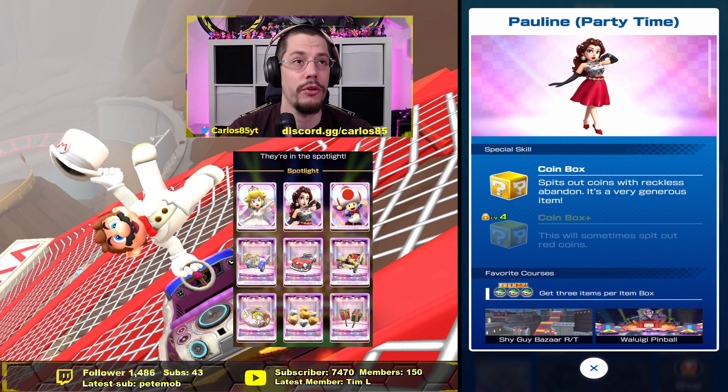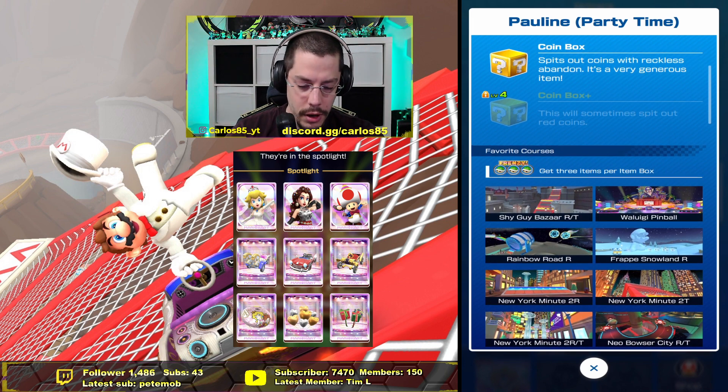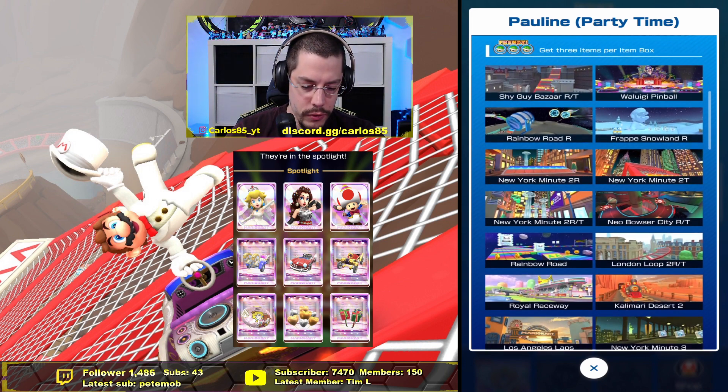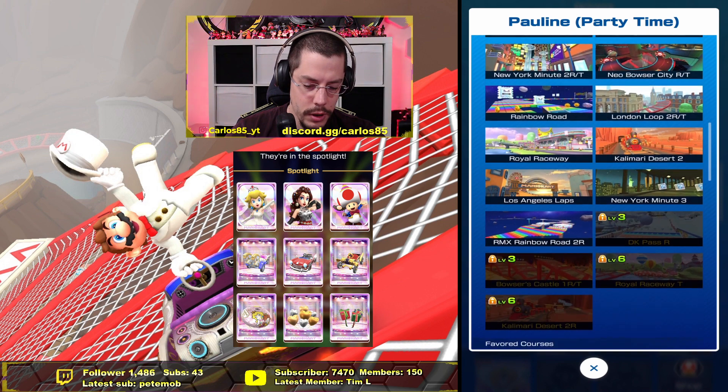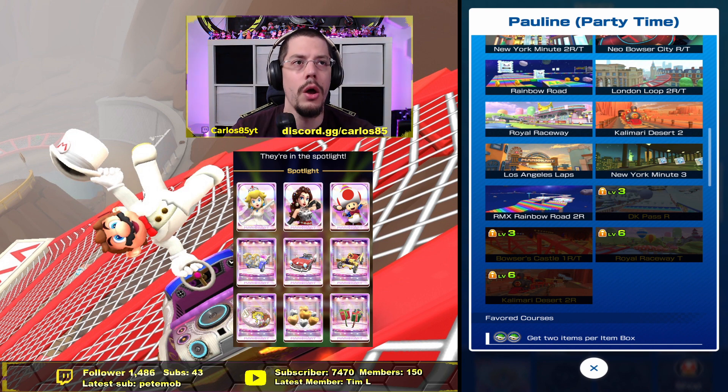Next up is Party Toadette. I don't have her on my free-to-play account, so she'll be my next coin-box driver, which is really cool. I know a lot of people say she's not that valuable if you already have other coin-box drivers, but you never know what happens in the future. Nintendo kind of focuses on coin-box drivers, so it makes sense to have as many as possible, especially if you go for rank or ACR. She covers thirteen tracks at level one, fifteen, then seventeen to nineteen.